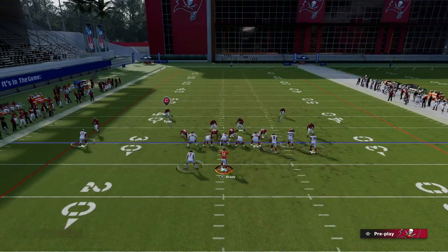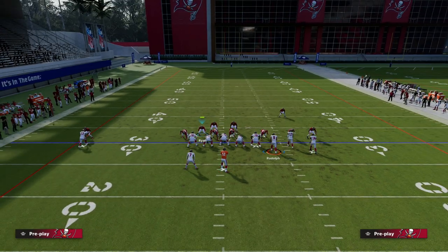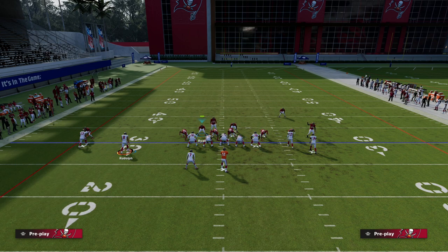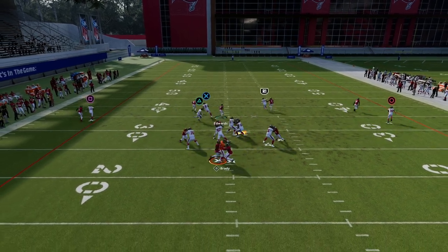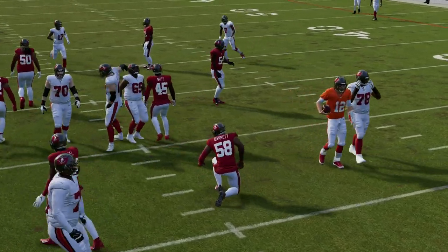Now I'm going to show you something that can cause this a little bit of problems. We're going to motion this tight end across and watch what happens — the man assignments basically switch. What you can do is click onto the safety and bring him down as soon as you see that tight end motion. That's an easy, fairly simple and effective solution, and simplicity is really important on defense this year.